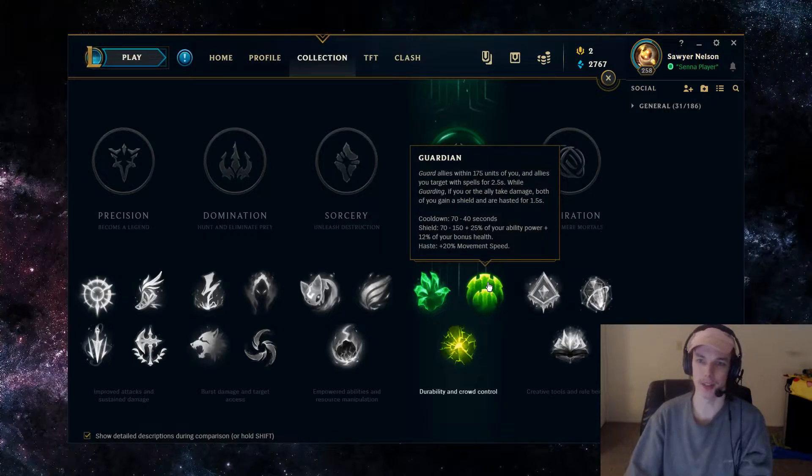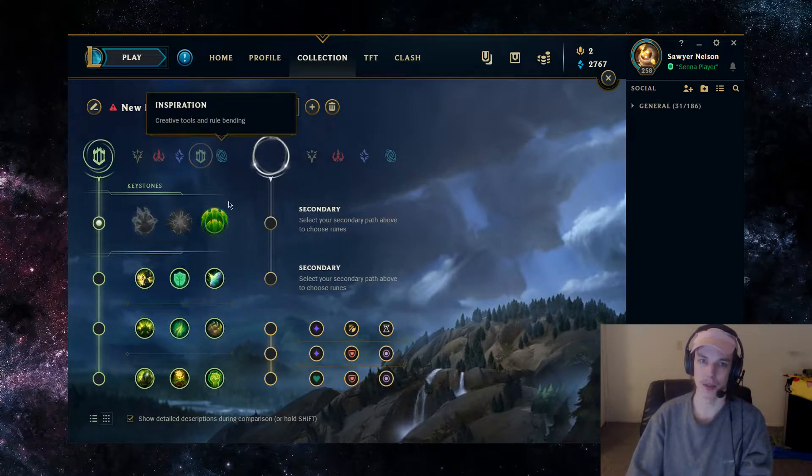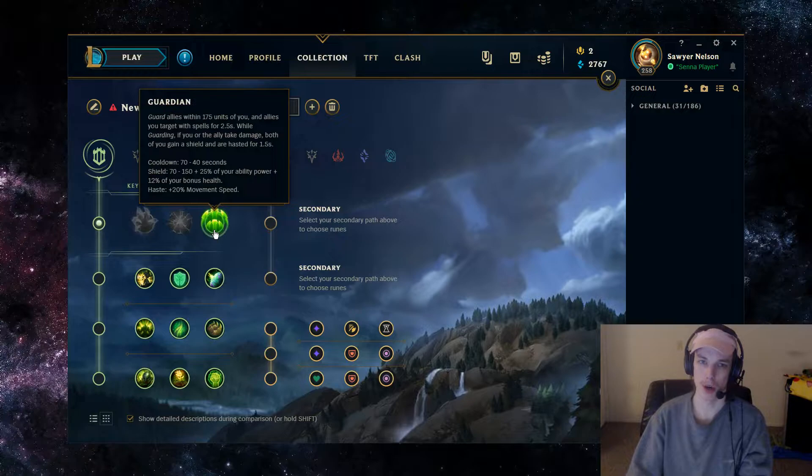Starting off, the Keystone is going to be Guardian. Guardian gives you and your ally a shield whenever you're close to them and they take damage, or if you use your W whenever they take damage, or if you use your Q on them — most likely your W. The cooldown on Guardian is pretty significant, around a minute for most of the game. And then once it's down in the laning phase, you're kind of out of defensive tools, so you have to pick and choose when you actually want to proc it.